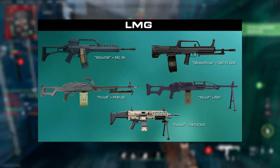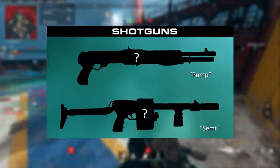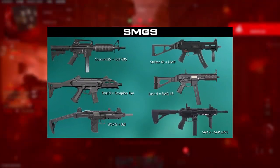Obviously these are not in-game photos, these are real life photos, but I can only imagine what camos would look like on these guns. For shotguns we only have 2 — a pump and a semi. The semi looks just like the Striker while the pump looks like the Spaz from MW2 2009.